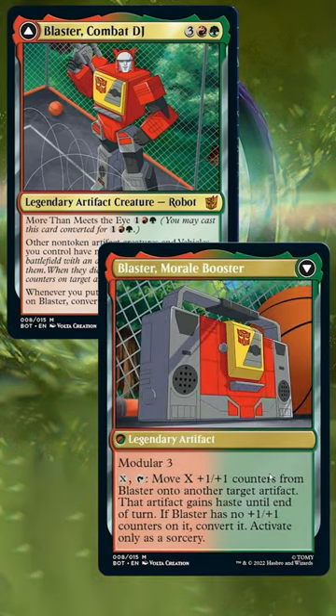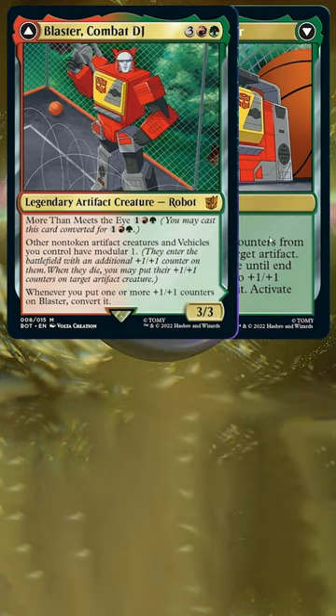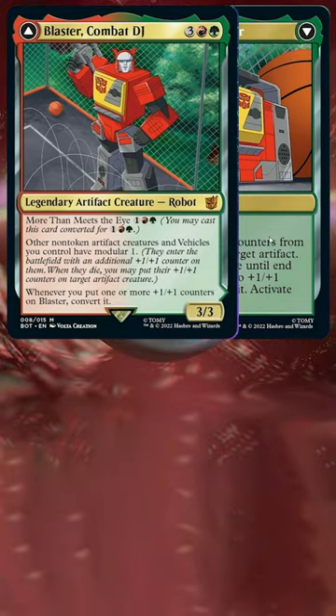With Modular 3, pay X and tap to move X +1/+1 counters onto another target artifact and give it haste. If he has no +1/+1 counters on him, transform. Activate only as a sorcery. This works well in both a scales deck and a birthing pod or creature combo.